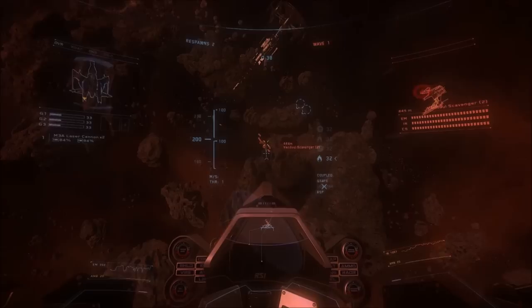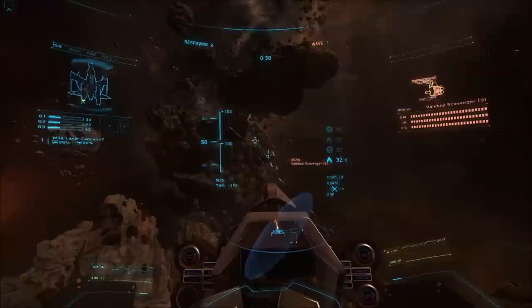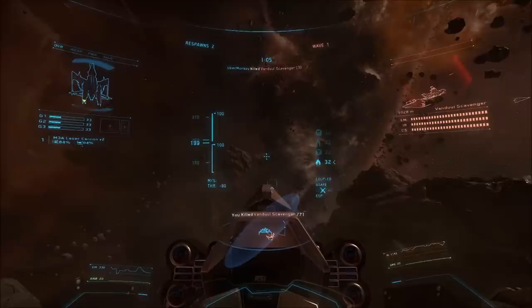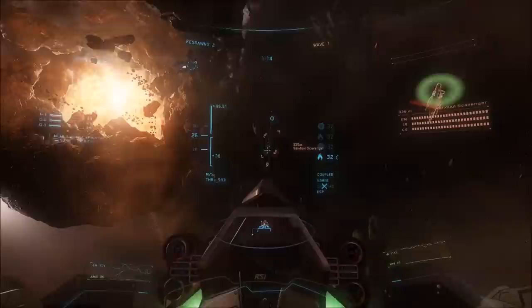Some important keys to remember: Press X to respawn if you're dead. T cycles to enemy targets, C targets the closest enemy. Tap middle mouse to lock a missile and hold to fire if your ship has missiles. Space is the Newtonian space brake. Double-tap W or S to either max or zero your throttle. Press M while targeting an enemy to match speed to that target. If a missile is locked on you, press Z and X repeatedly to launch countermeasures — later you'll learn to evade with maneuvers, but for now just pressing Z and X is fine.